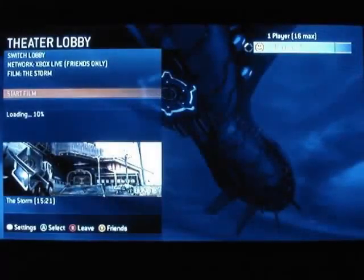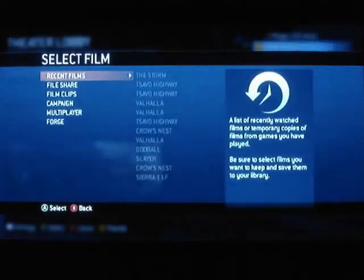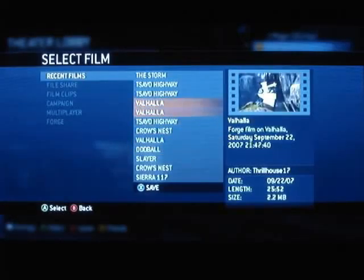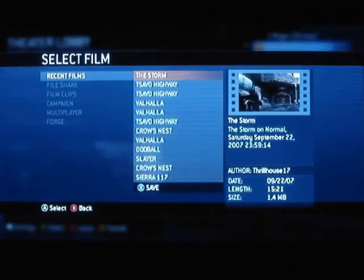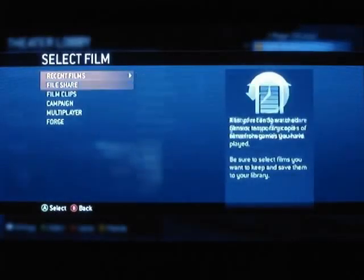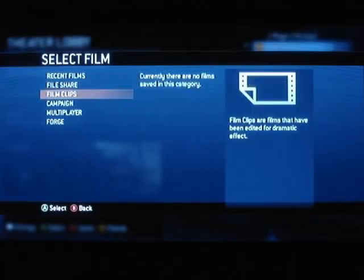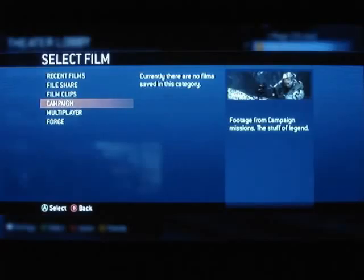The theater — this is where you get to watch all of your films. It saves a couple of films from your last multiplayer matches and your last campaign sessions. You can thumb through them and save them, though it only saves so many, not all of them. So if you find one that's really cool and you did something really neat, definitely go back and save that. You can share them with your friends via the Halo in-game system. You can also take screenshots and save those to Bungie.net.